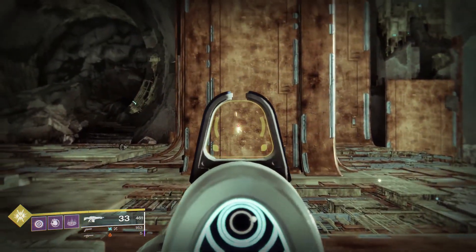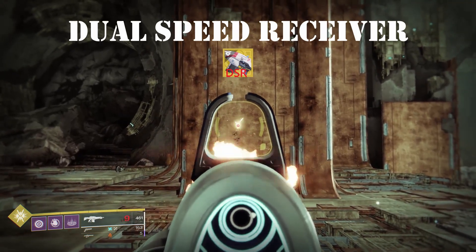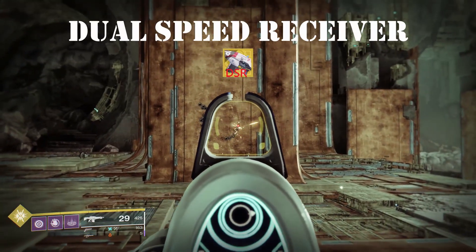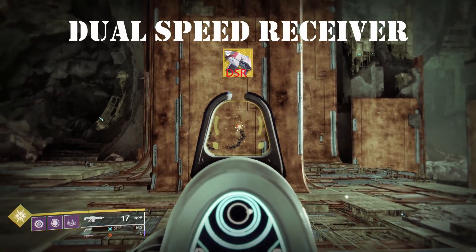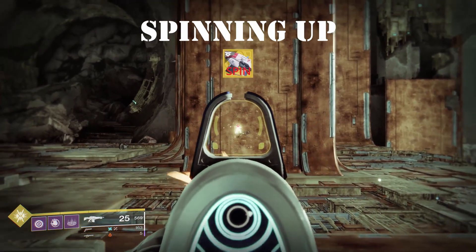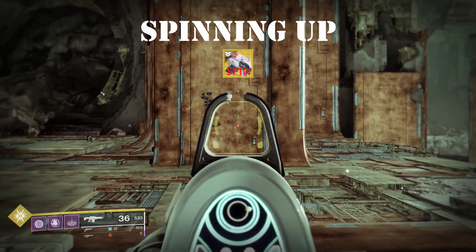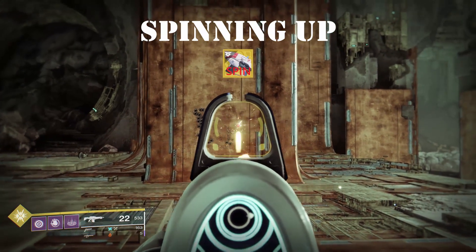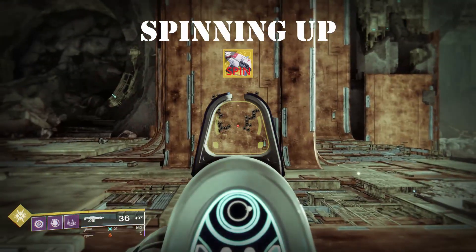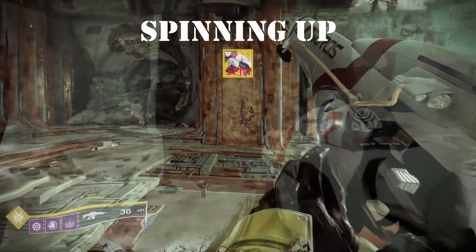First things first, let's take a look at the two different fire modes. Dual Speed Receiver is going to turn Suros into a slower-firing, harder-hitting auto-rifle — rounds per minute comes in at 360, and per-bullet damage is going to be higher than that of the Spinning Up fire mode. When Spinning Up is selected, you will see a fire rate increase as you hold down the trigger. It appears that the first 12 bullets are fired at 600 rounds per minute, the next 12 will be fired at 720, and the final 12 rounds will be fired at 900 rounds per minute.